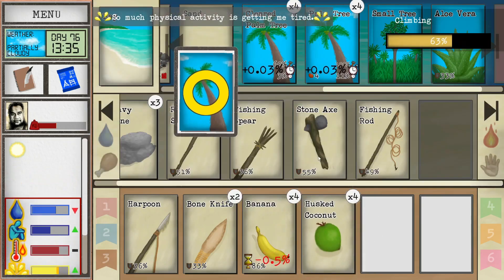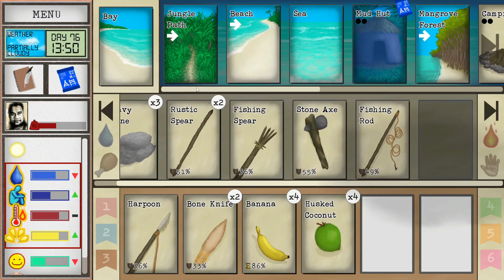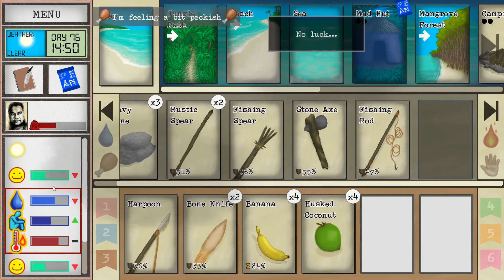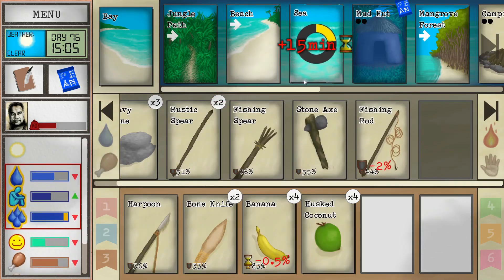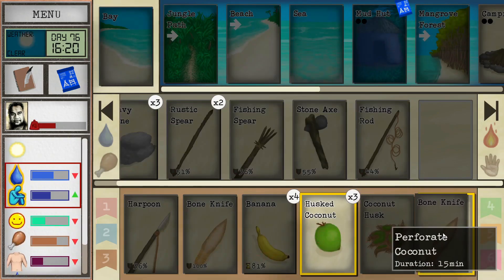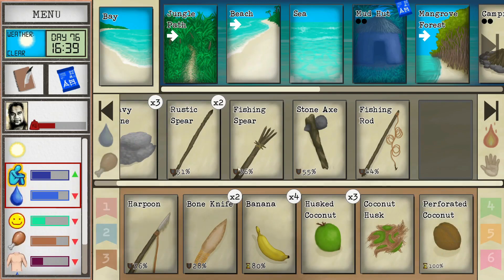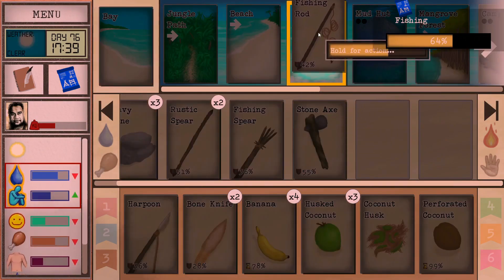We should go ahead and get some coconuts too. We can train climbing another time — now that I know I can train it on the card back at the wetlands, it's not really important here. This place is more about fishing and coconuts. Let's wash ourselves and cool down — and husk a coconut for a drink.